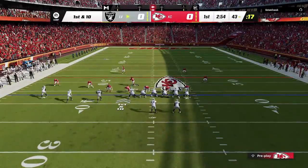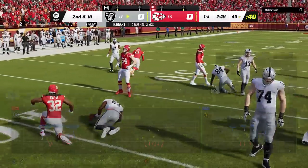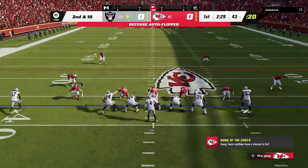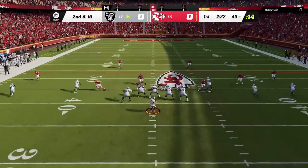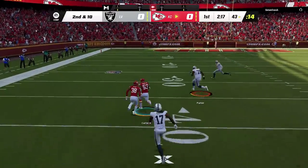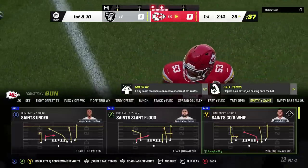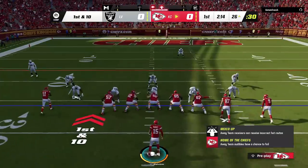They fixed the ball carrier skill move where switching the ball between hands by tapping the right bumper gave a speed boost — they tuned ball carrier skill moves to reduce drastic changes in speed. They also tuned to reduce the max distance on blow-up blocker interactions for user-controlled defenders, meaning you now have to be closer to use the hit stick blow-up.